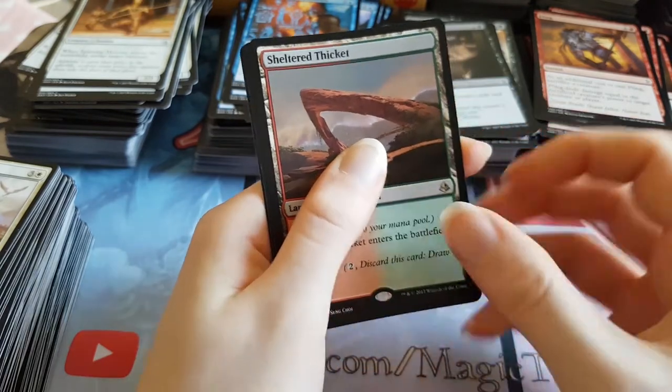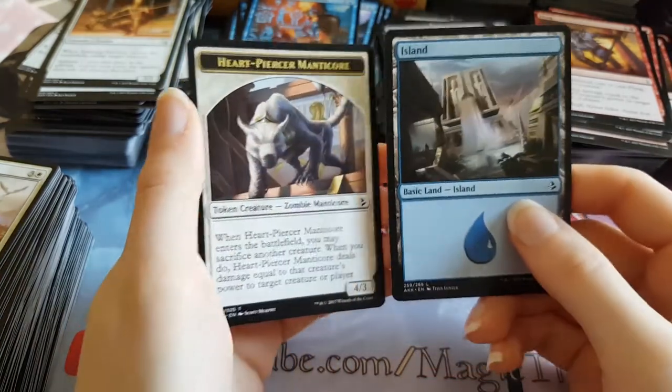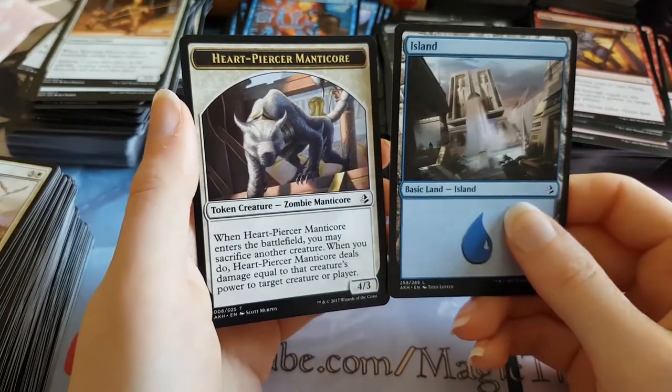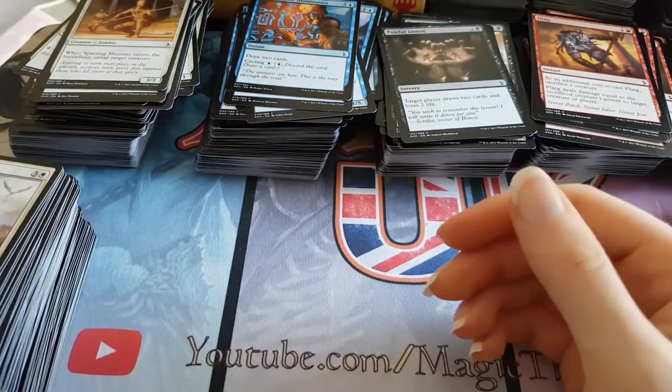These dual lands are about three bucks each. We have a non-full art island. And a Heartpierce Manticore token — don't have that token yet. Very nice.